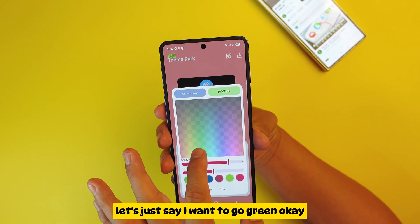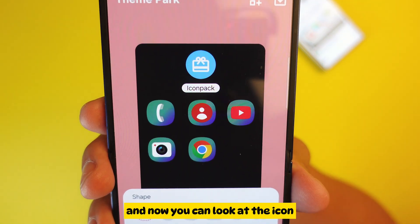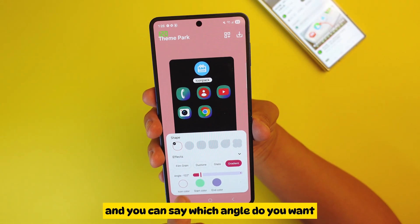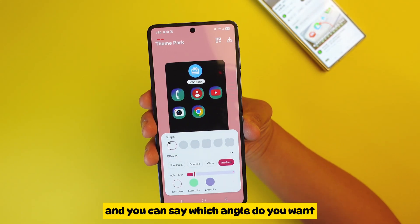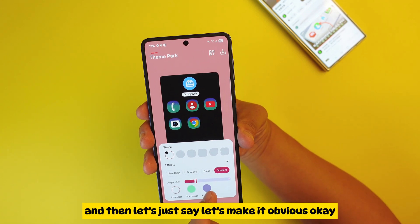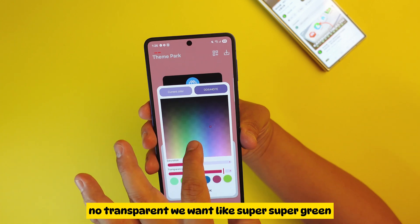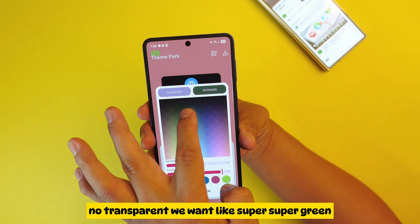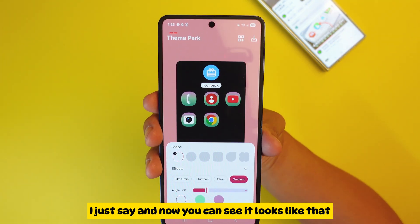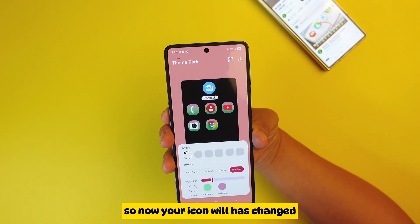There's also a multi-color option, so you can choose multiple colors. Let's say I want to go green — now you can look at the icon, it changed to two colors. You can choose which angle you want. Let's make it obvious — no transparency, super super green. Now you can see what it looks like.